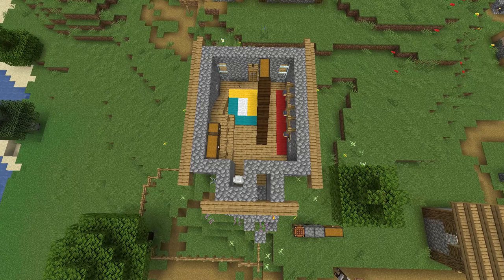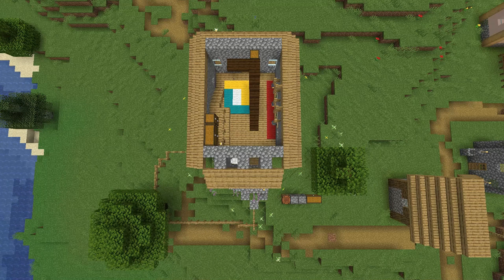Moving up, this is where things might start to get a little bit complicated because we're adding in the roof. These are obviously just oak stairs with a one-block overhang on each side. We've also put in some chests, continued the floor up, and put in that sort of chandelier light hanging thing over on the right-hand side.